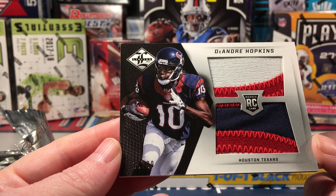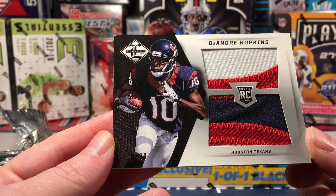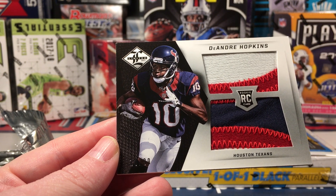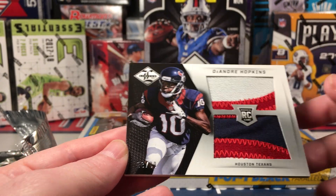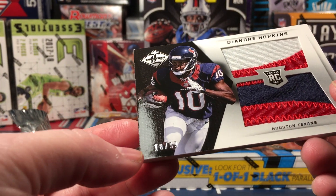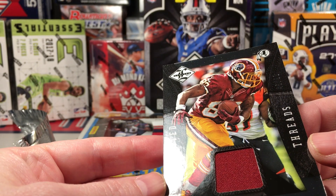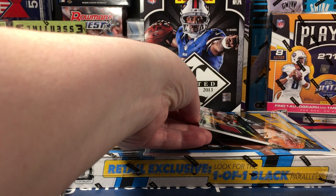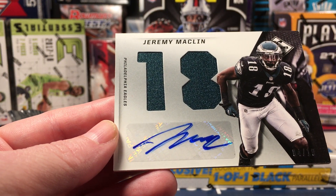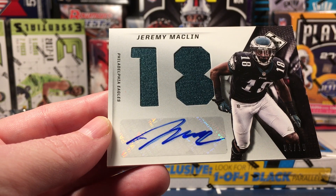Obviously if the Hopkins patch had an ink autograph it would be insane, but this patch is pretty nice. To me the box is pretty much already made — it is numbered down there to 99. That's a very, very nice card. Card number three is a Fred Davis Limited Threads numbered to 99, not bad. And an auto of Jeremy Macklin — that's a sweet card, numbered to 10. Four of ten, that is a gorgeous card.